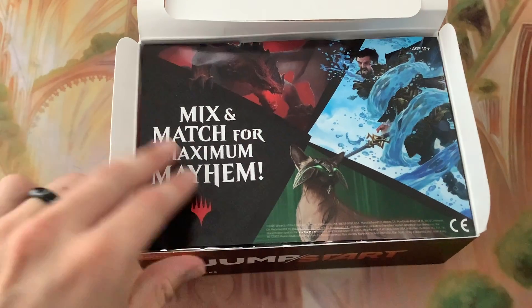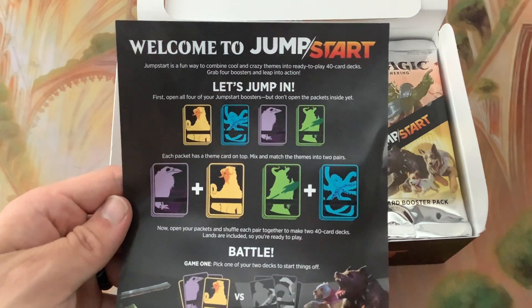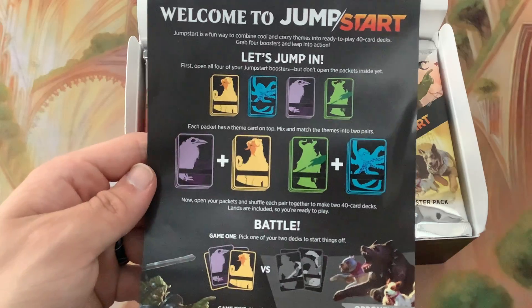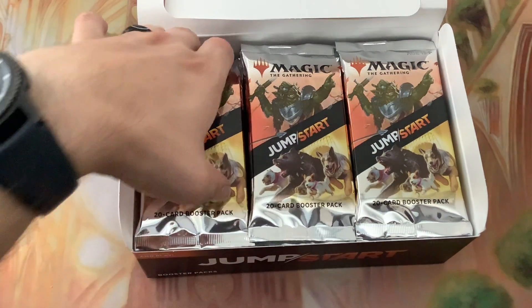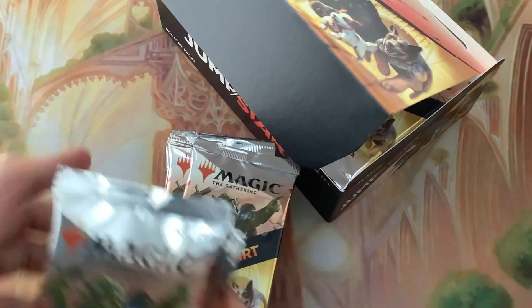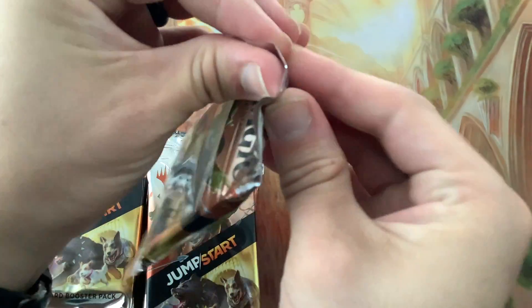Alright, 'mix and match for maximum mayhem!' Open all four of your Jumpstart boosters - don't open the packs inside, each pack has a theme, combine them and battle. So we'll actually take these out and open them up, see if we don't get a whole bunch that are the same. They are a package inside of a package.